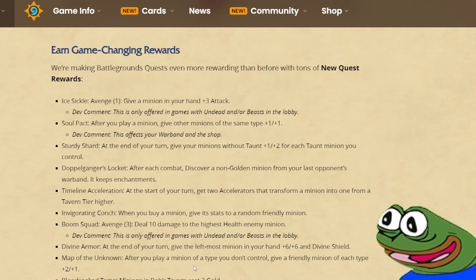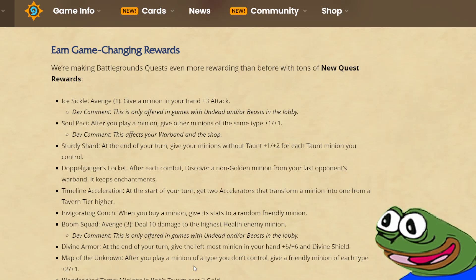Doppelganger's Locket: after each combat, discover a non-golden minion from your last opponent's warband — it keeps enchantments. Once again, this quest seems insane. It's basically the cat hero power, but you can't get golden minions out of it, although who cares, because you're getting pretty insane cards out of this one. I'm expecting this quest to be on the higher end of difficulties, but if it's not, it's gonna completely break the game.